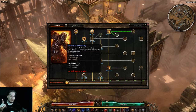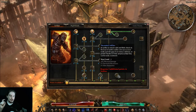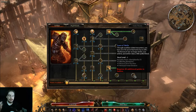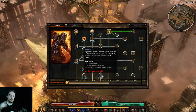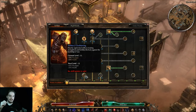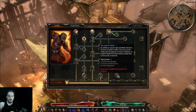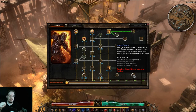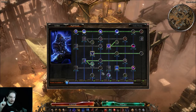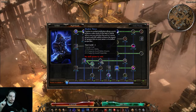Military Conditioning, Veterancy, Decorated Soldier, and Scars of Battle are all really nice passives worth throwing a point into if you have plus-one soldier skills. Veterancy can help you meet physique requirements with just one skill point plus an item bonus, opening up new armor options. Military Conditioning gets you a lot of health and defense, Decorated Soldier gives some resistances, and Scars of Battle gives reductions and more armor absorption.